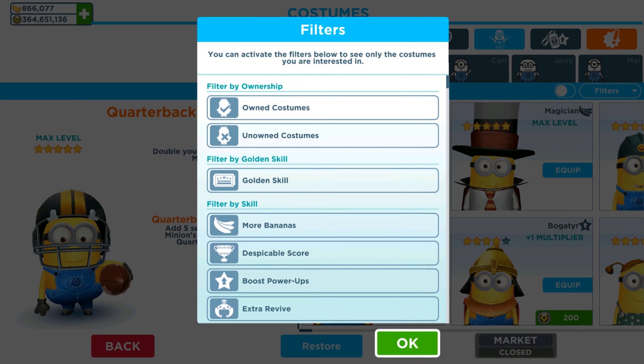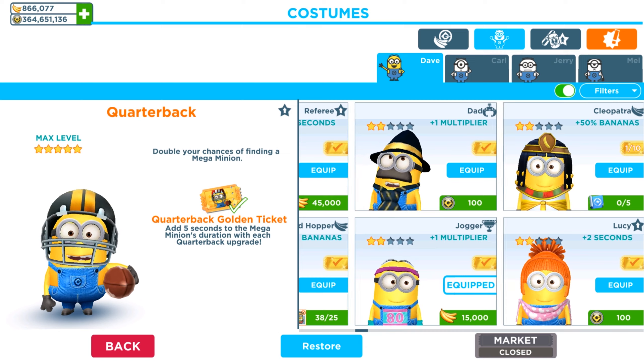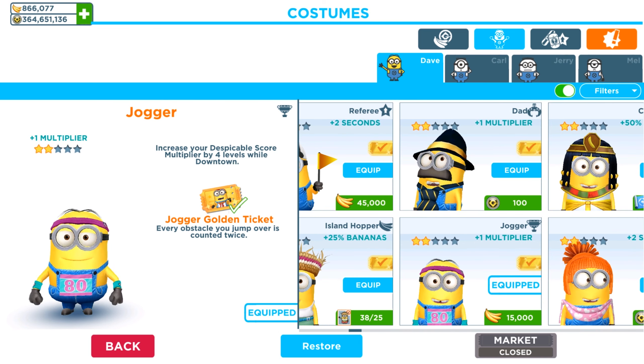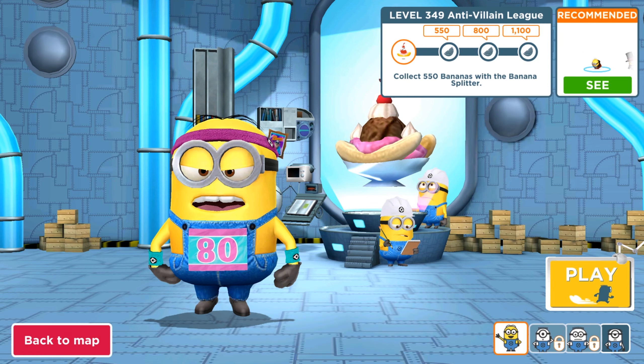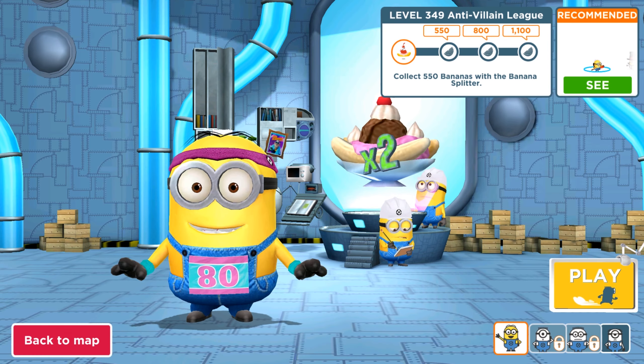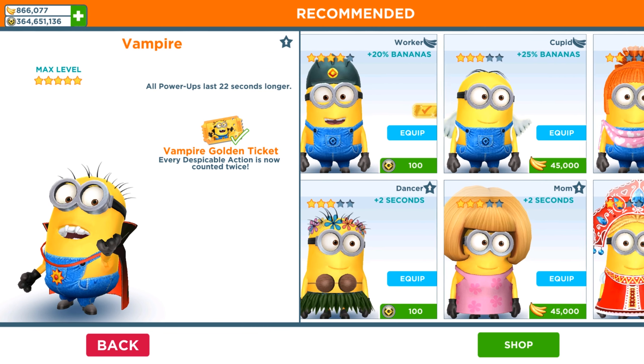Let me show you the jogger minion and the outfit we are playing with. It has an upgraded outfit with a golden ticket — this ability is only in the old version. The jogger golden ticket means every obstacle you jump over is counted twice.